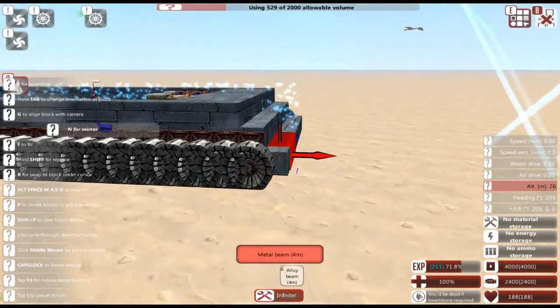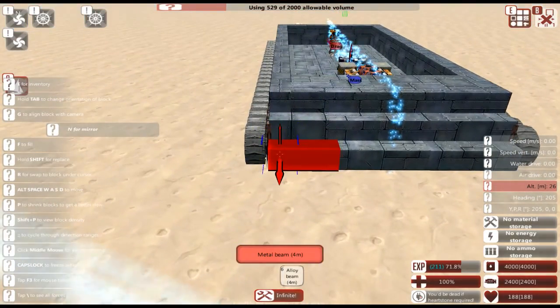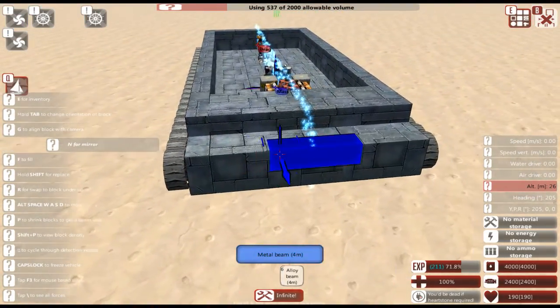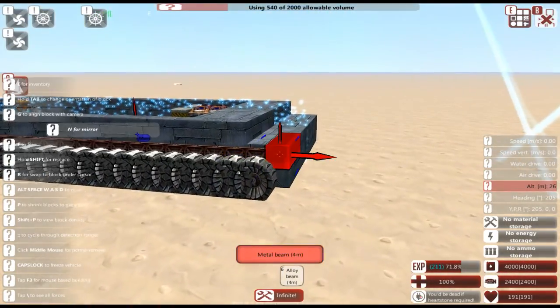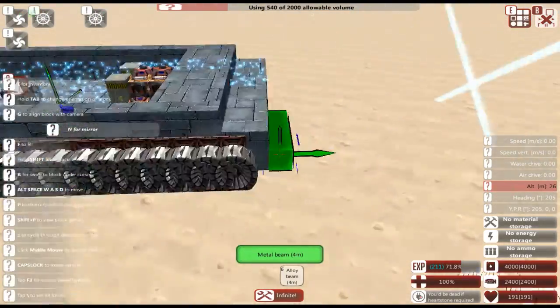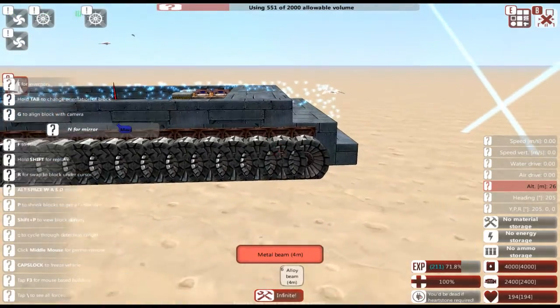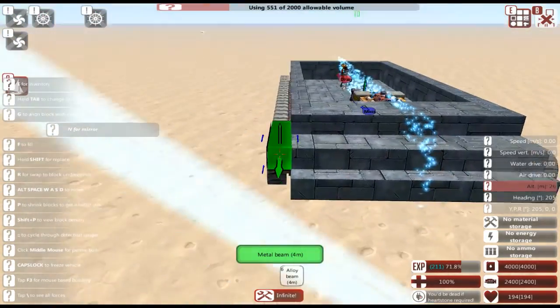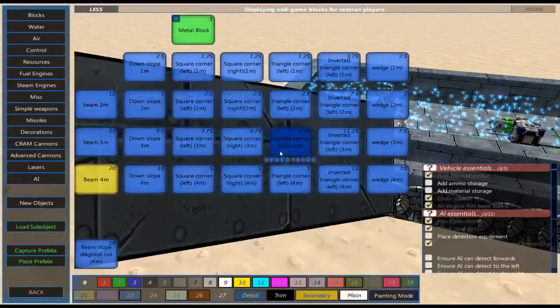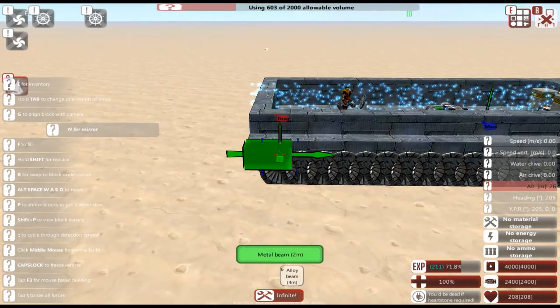We are designing a vehicle that is meant to be up front and, for the purposes of this tutorial, essentially unkillable. You do have SPGs and other vehicles that are not really designed to be up front — they forego armor for a better gun. But for the purposes of this, we're going to go for something that we would want right up in the front lines.